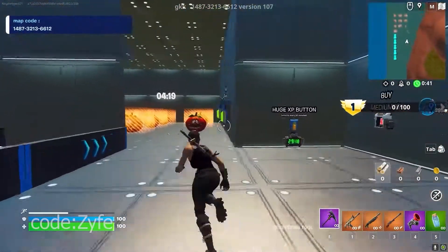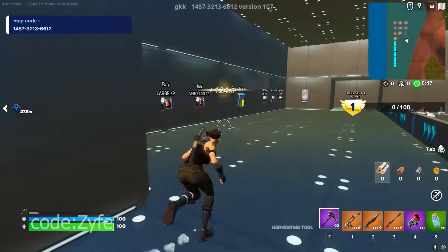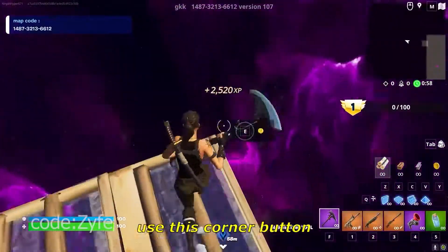Go ahead and go in there — there's a little XP button on the wall right here, go and interact with that. Now we're going to return to the arena and we're going to go ahead and use the grappler to get on top of the vault, then build three floors out.